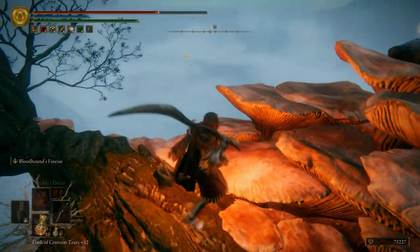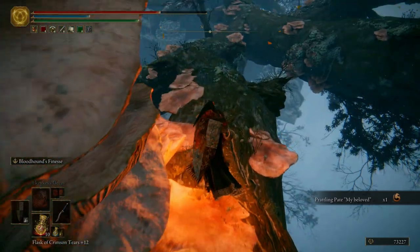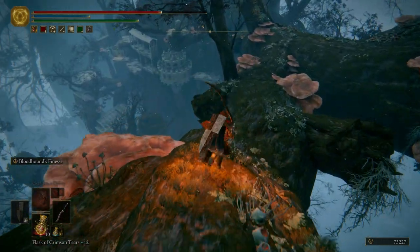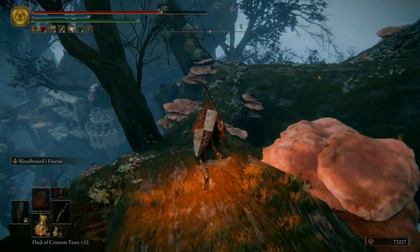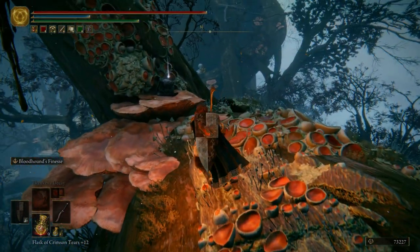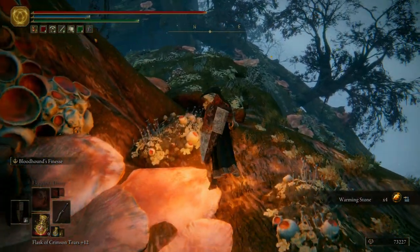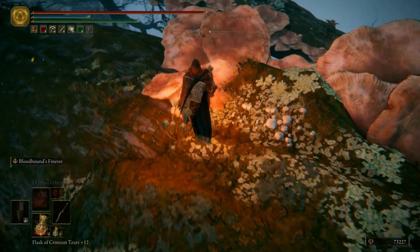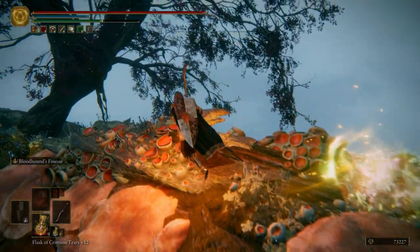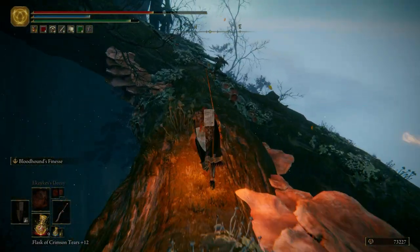Come up here, grab ourselves the Prattling Pate, my beloved. We're going to heal up because we're about to be making a mad dash and dodging some pretty devastating bubbles. Across the way we can see an enemy — it's going to start shooting a bombardment of bubbles at us, and it hurts really bad. Especially if you get hit with all of them, it's probably going to be your death.